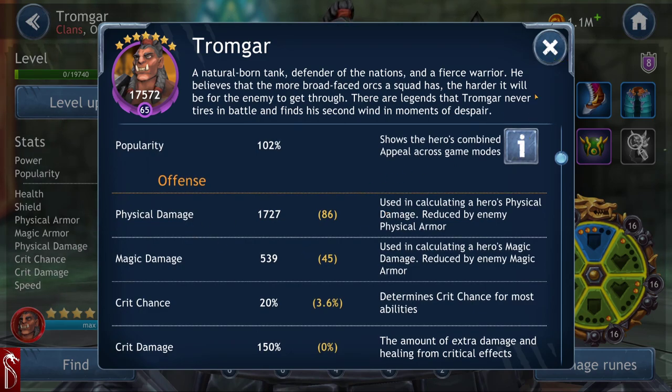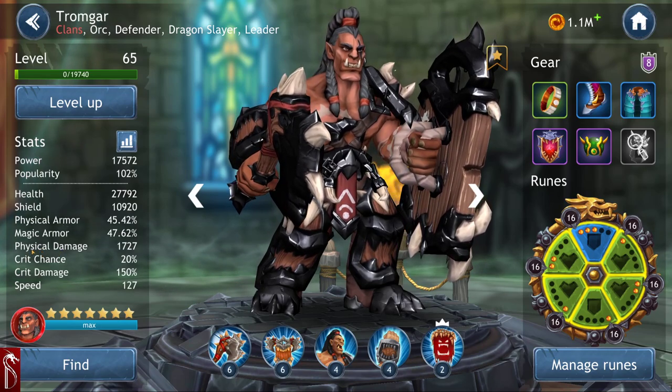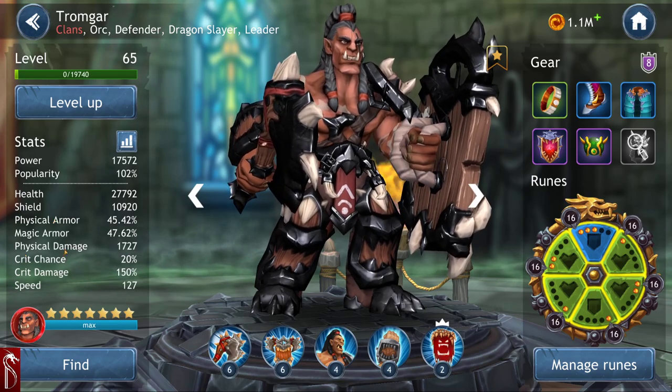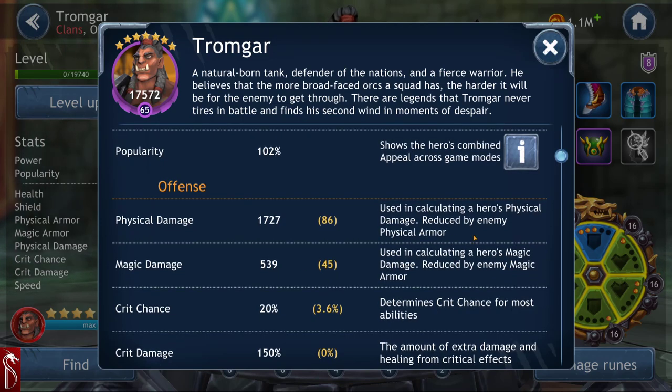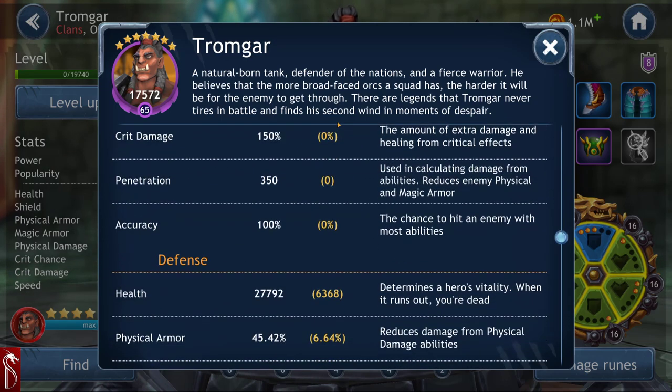For physical damage, we're going to look at what kind of damage your character does. You can see over here on the side — physical damage. This character tells you what's important. He does physical damage. He does have magic damage on some gear, but his primary is physical damage, which is used in calculating damage and is reduced by the enemy's physical armor.